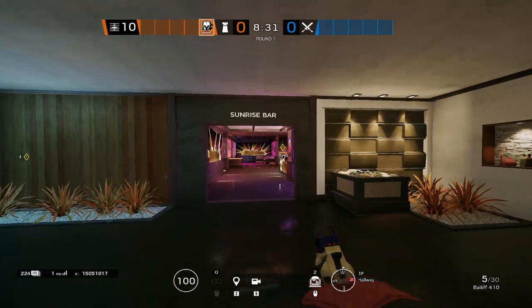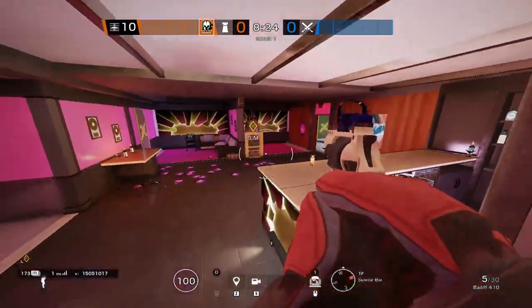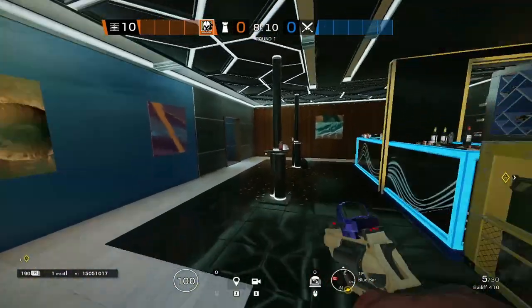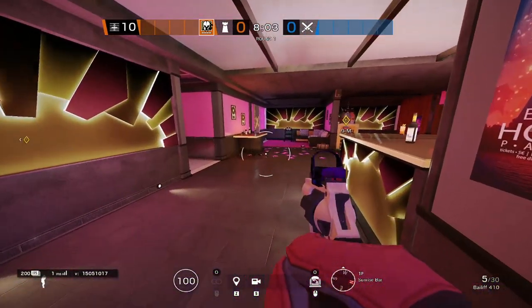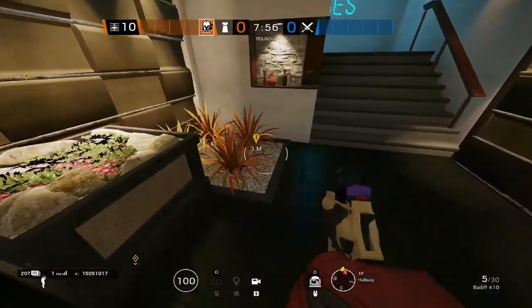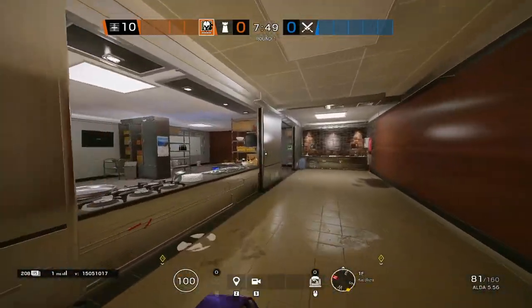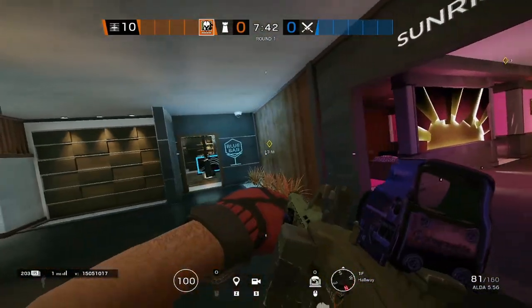For evil eyes, place one in each site. I like one next to the sunrise bar to see the entire west and north side push that teams typically do. For Blue Bar, hop up on the couch and throw it up here to see the majority of Blue Bar and a little into office. For positioning, you're going to be in site with the smoke. Depending on top floor control, you might play bottom cool vibes, behind sunrise bar, under the default cam, Blue Bar door, or inside kitchen — you'll float around helping the smoke.